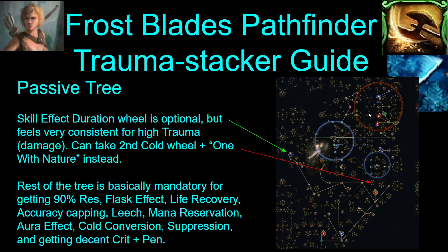Here's the passive tree — this is the whole tree. The only thing that's really optional on the tree is the skill effect duration nodes here. If you don't want to take those, you could take the cold mastery and some elemental damage nodes instead. But there's not very much flexibility on this tree because you need pretty much everything on it for: getting 90 res, flask effect, recovery, accuracy, leech, mana reservation, aura effect, cold conversion, and suppression. So there's very little flexibility here.